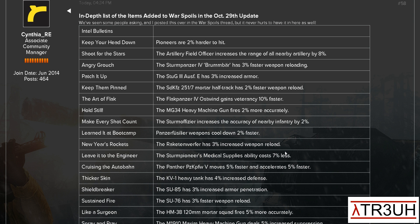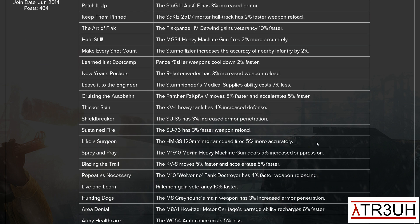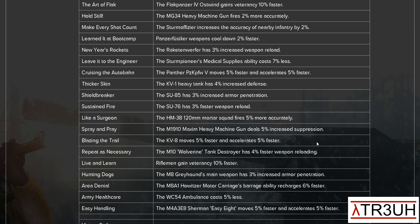Learned it at Boot Camp: Panzer IV Oswin weapons cool down 2% faster. New Year's Rockets: the Raketenwerfer has 3% increased weapon reload. Leave it to the Engineer: Storm Pioneer's medical supplies ability costs 7% less. Cruising the Autobahn: the Panther moves 5% faster and accelerates 5% faster — that's also really nice.